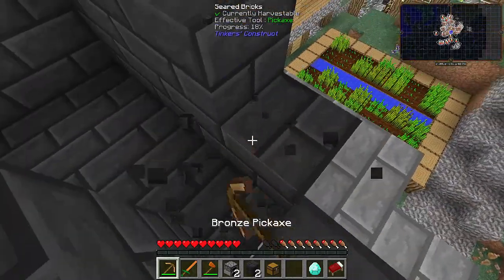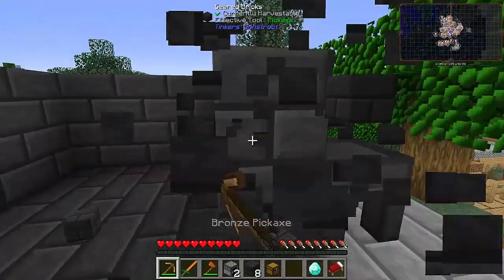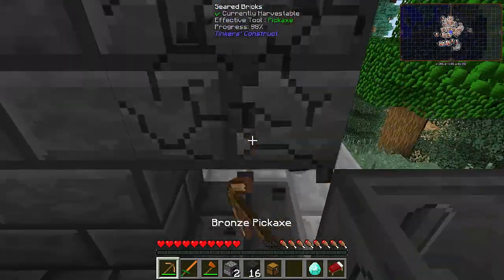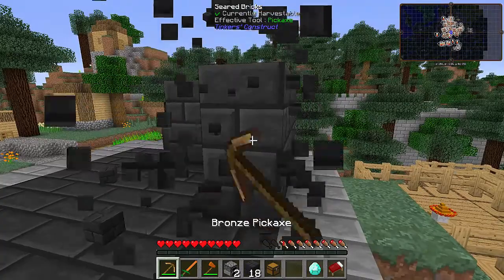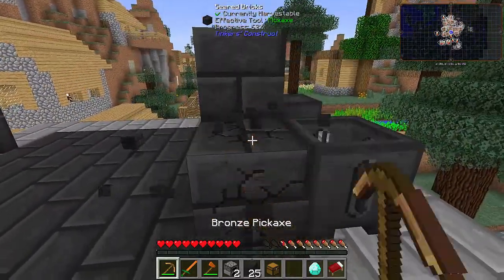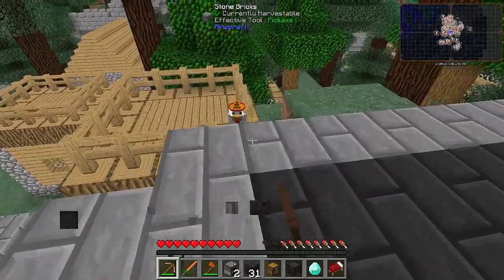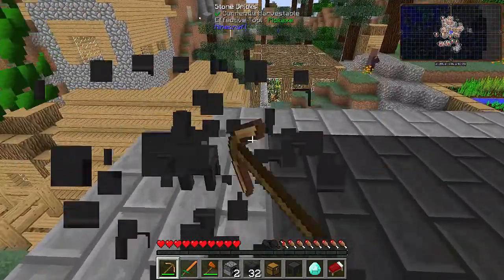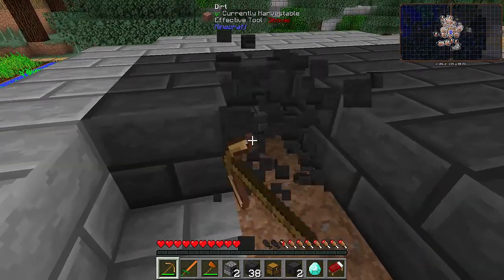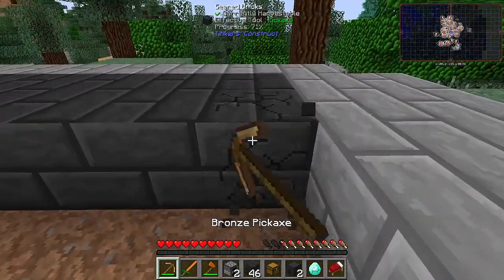I can't believe we've got a Tinker's Tool Forge at the moment — this is going to save a heck of a lot of time getting into expert mode. Now the furnaces I picked up earlier — you guys will see why I took them. When you get cobblestone and surround it like a furnace how you would in vanilla, you only get a half furnace — like a slab furnace — and that is from Tinker's Construct.